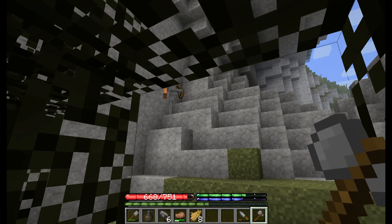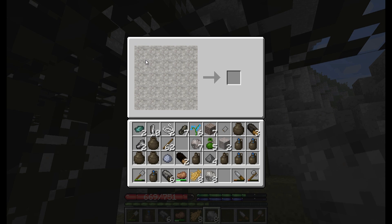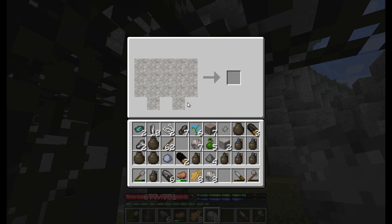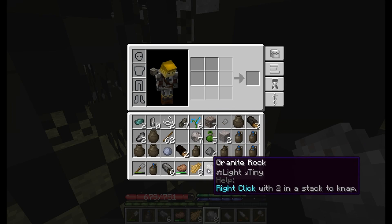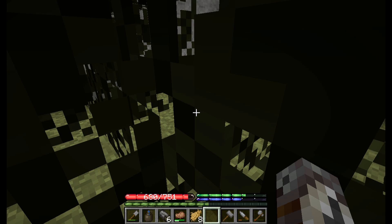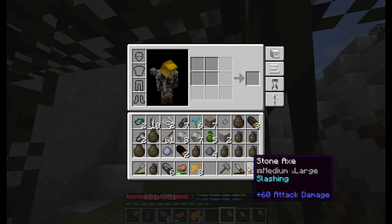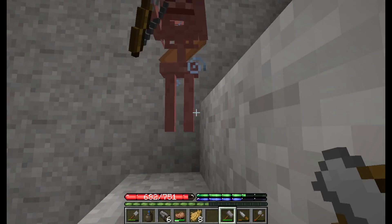Skeletons are very nearly immune to piercing damage. I don't actually think they take any damage from piercing. So daggers and actually most ranged weapons - all ranged weapons are pretty much useless against them. Slashing damage is a little bit better. But crushing, like this hammer right here, is the best.